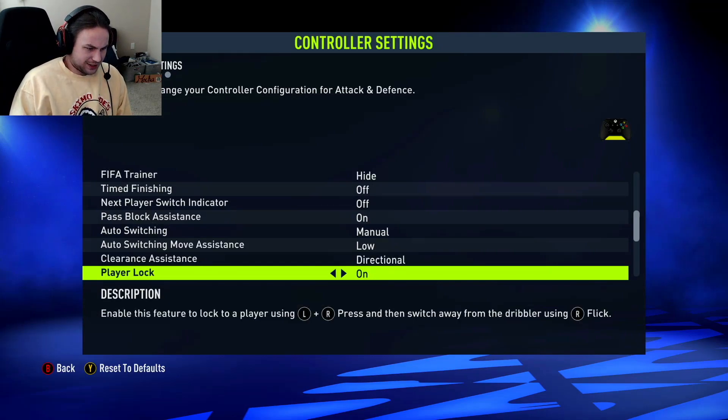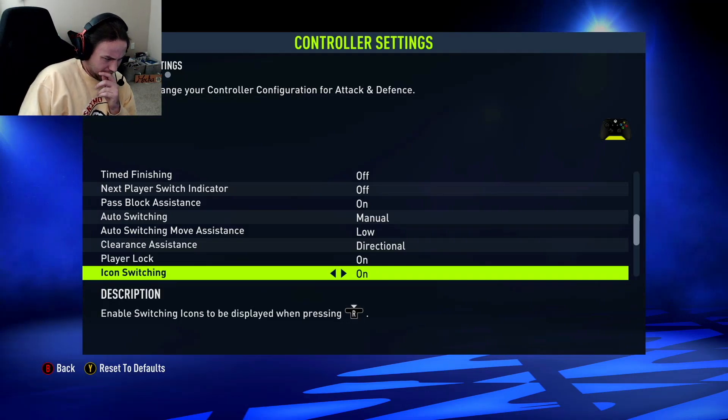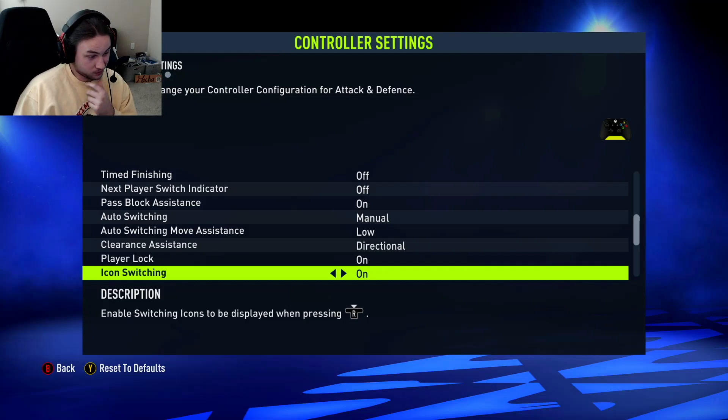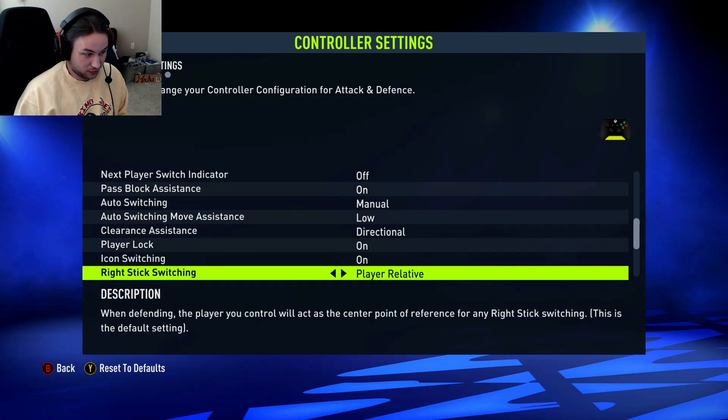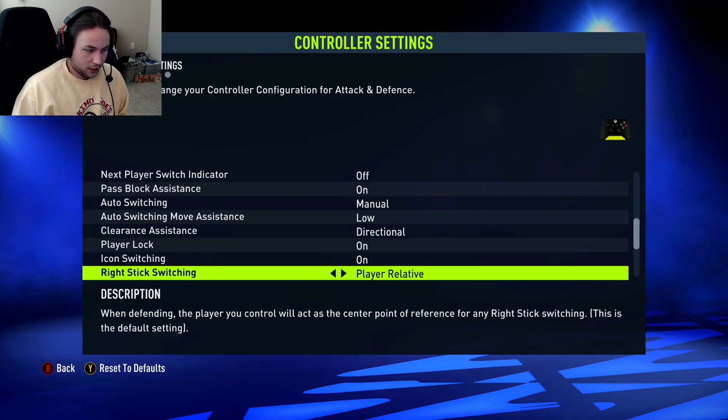Player lock is where you click both sticks down and then flick the right stick to the player you want to switch to and make a run off the ball with that player. I use it sometimes — maybe more this year — so I'm keeping it on. Icon switching: enable switching icons to be displayed when pressing right stick. I honestly have no clue what that means; let me know in the comments if you do. I'm keeping it on. Right stick switching — I've always used player relative. Ball relative is a little difficult to get used to. Player rotation is new but you're definitely not going to want to use that — go with player relative.